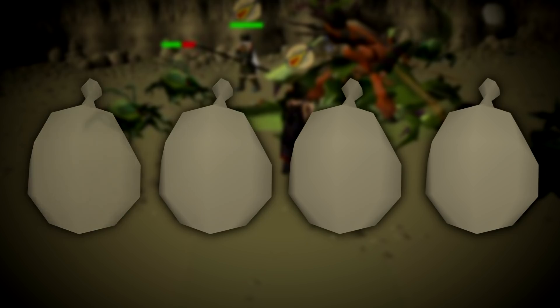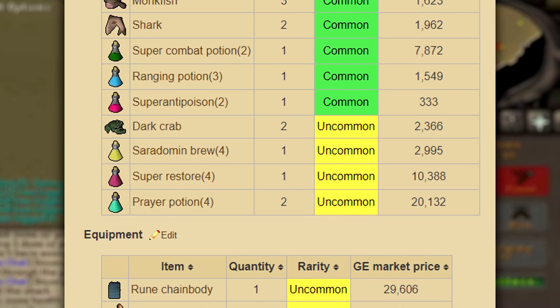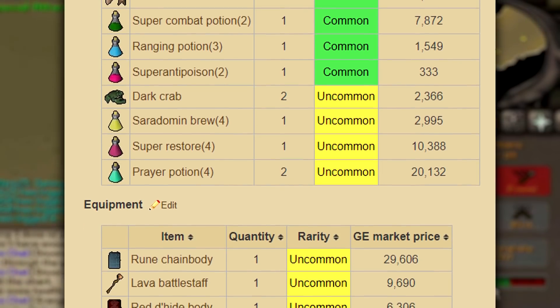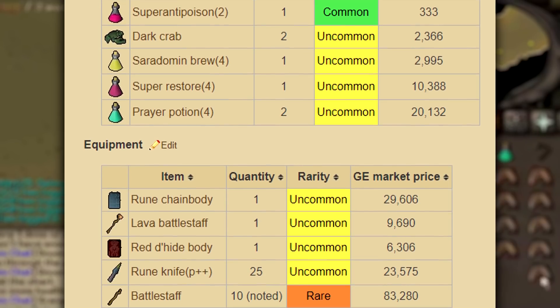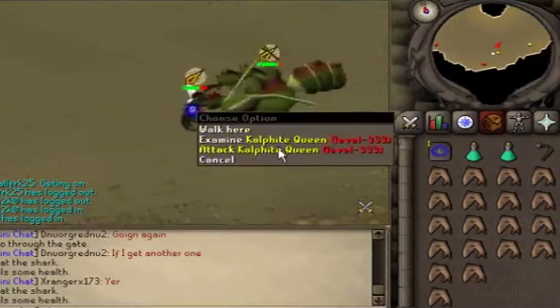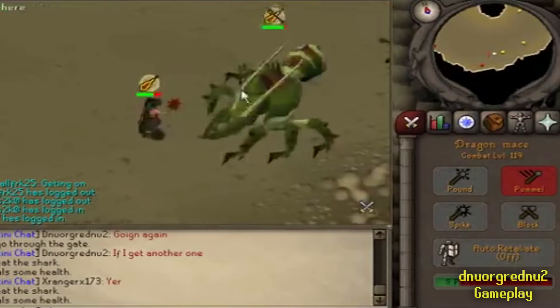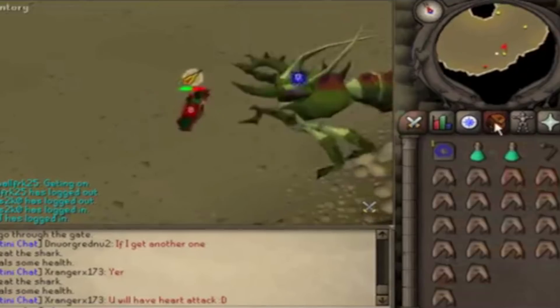Sometimes you might even get nothing as a drop from her. When the Kalphite Queen released, its drop table was honestly just terrible, and notably so — it's actually been significantly updated and improved later in both RuneScape 3 and in Old School RuneScape. There was one reason and one reason only to kill the Kalphite Queen on release: to try your luck at a chance at the prized possession, the Dragon Chain Body.